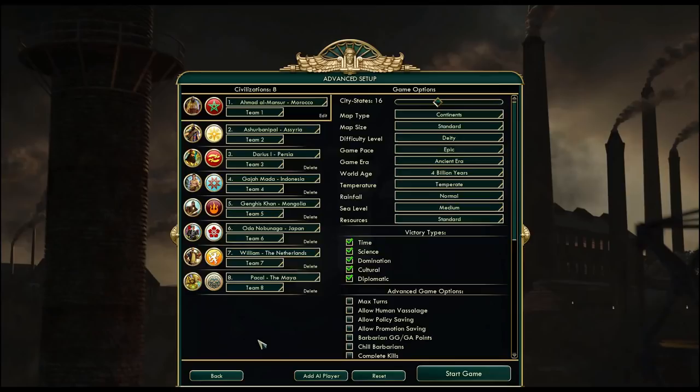I will try to change some things. I don't want to get shut down right from the start by someone like Korea, or China, or Denmark, that can really hard snowball in the early game and are very likely to do so. So that's why I chose these opponents.